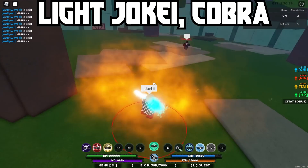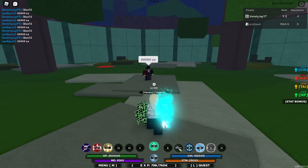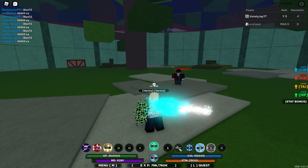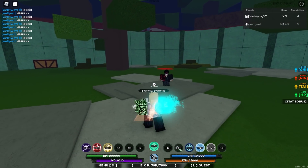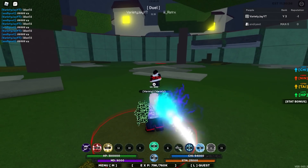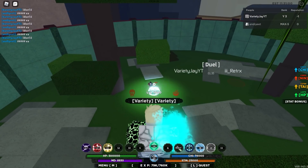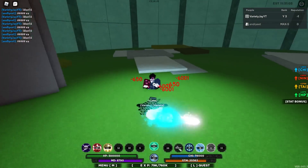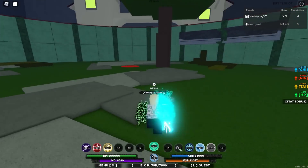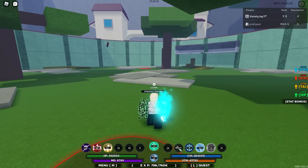Next combo is Light Joke A and Snake. You'll need: Any Fate Spirit second spec, Shiver Chidori, Ember Entry, and Azarashi Barrage. Be in the second mode of Fate and the third mode of Light Joke A. Use Snake's second ability; as the snake attack is going on, use Light Joke A C-spec into Shiver Chidori, into the Z-spec of Any Fate, into the weapon spec, into Ember Entry, then Azarashi Barrage into the first move of Light Joke A — that will one-shot.